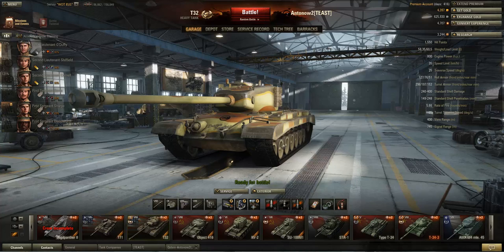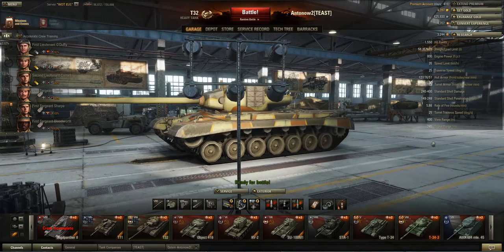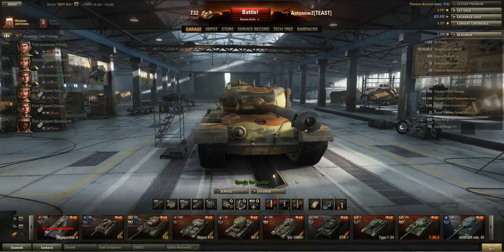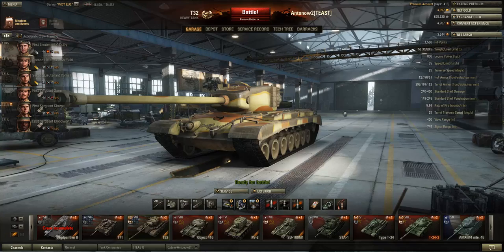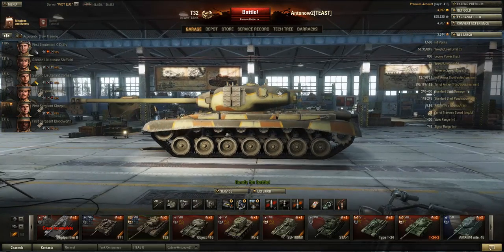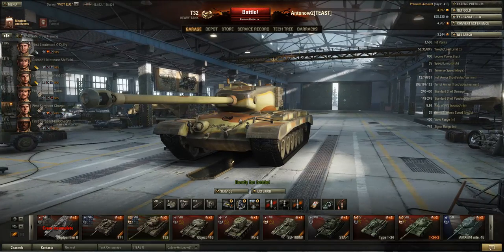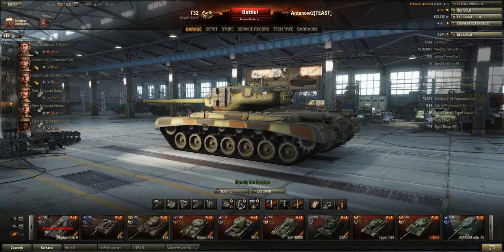The view range is one of the best things about this tank — it gets 400 metres, which is tier 10 standard. Most tier 8 tanks only get 380m, so having 400m at tier 8 is like having the M48 Patton's 420m advantage at tier 10. In one-on-one engagements, this can definitely help you get the first shot off. The signal range is an average 745m.